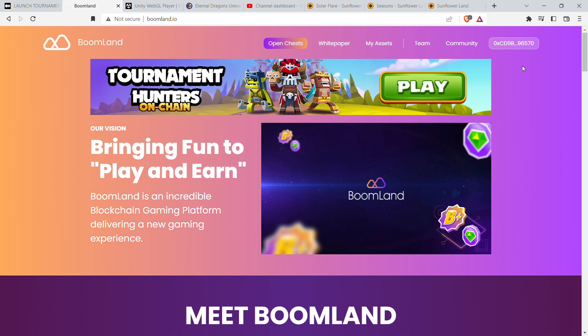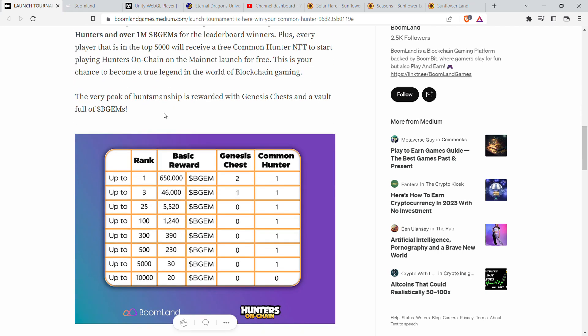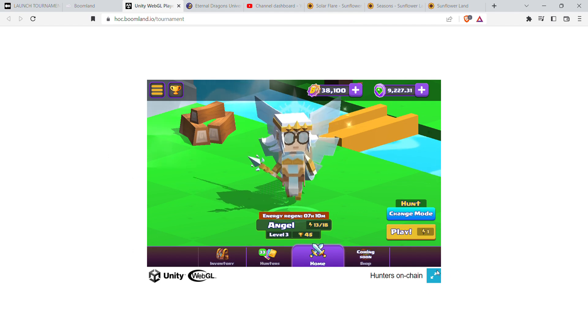When I feel comfortable with it, I'll transfer everything out to my main wallet account. The main reason I'm telling you to play this game is because the tournament is going to offer you one common hunter NFT for free — it will be airdropped to you along with whatever rewards you place on top. I'm currently around 300-something rank, so I'll be happy with a common NFT plus 390 BGM tokens. It's going to take a lot of playing non-stop with these characters. I also have the Sunflower Land event going at the same time.